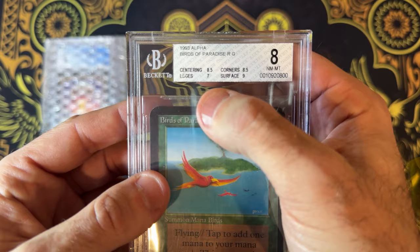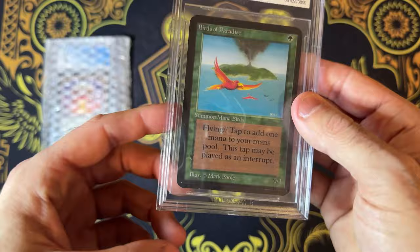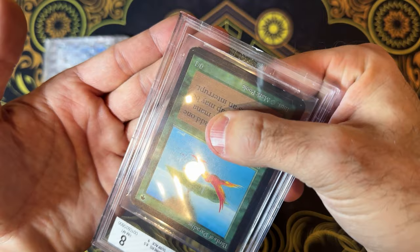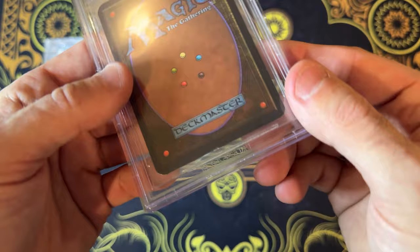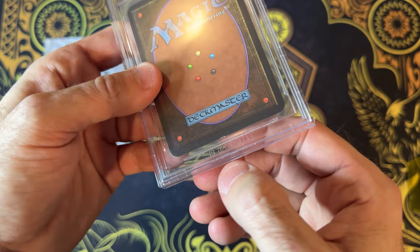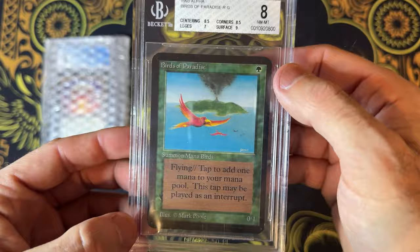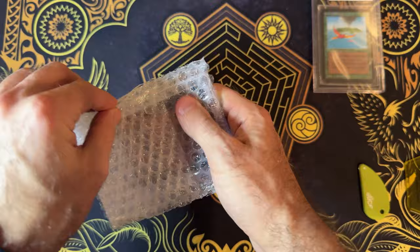Fairly nice condition. The main downgrade here is the edges. Surface is nice, corners — centering is pretty good. Birds can be really off center sometimes. It's got a little bit of a chip there on the edge. Otherwise, what a beautiful card. Awesome artwork, absolutely love this. Doesn't happen to be the one I wanted to look at today, but a fantastic card. So pumped to add this Alpha Birds to the collection.